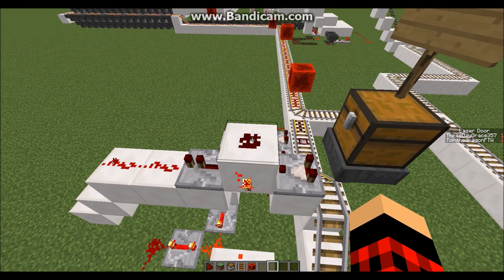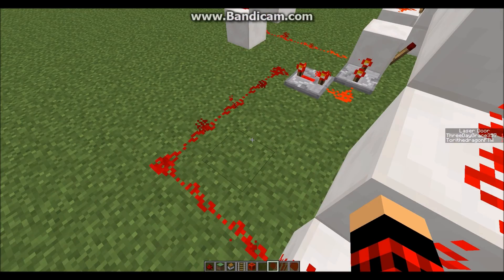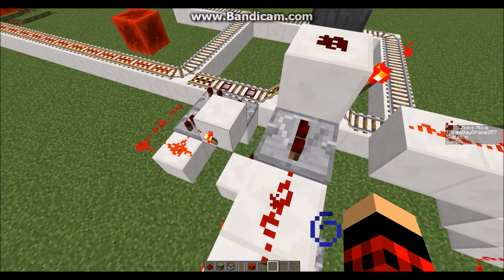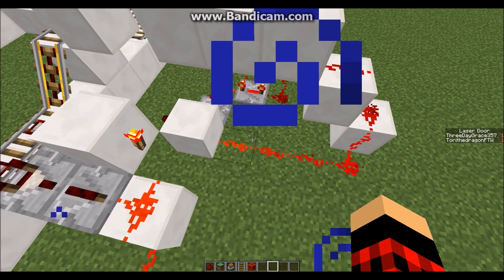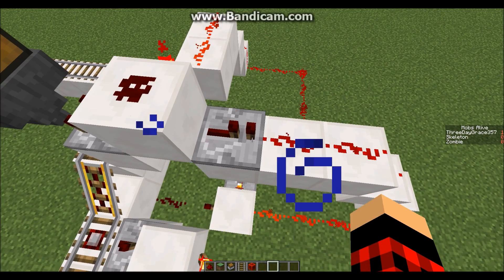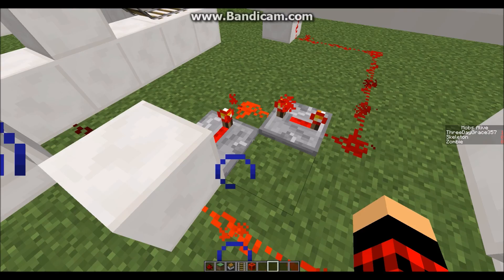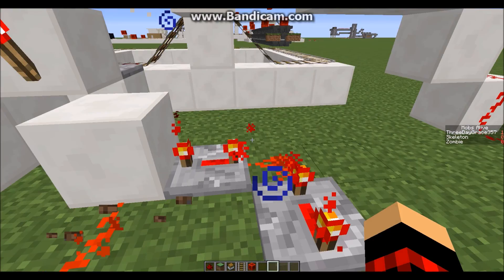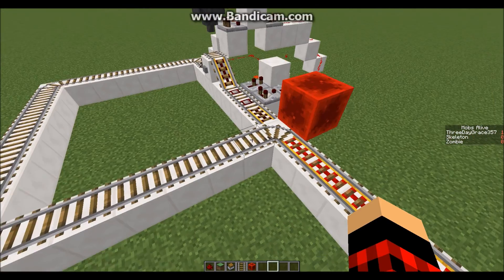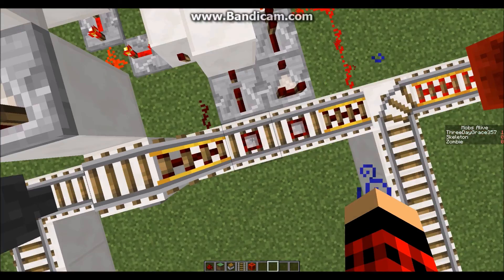What this comparator does — it detects the amount of items inside this hopper. If there are any items, it will turn on this redstone dust, turn off this redstone torch, and turn off these repeaters. If there are still items, this repeater will turn on and then it will power off this. So only if these two are both off will it let this run — and that's what lets it go.